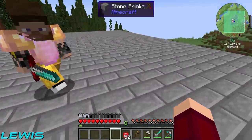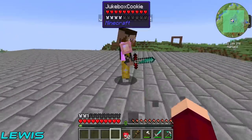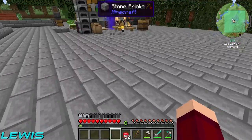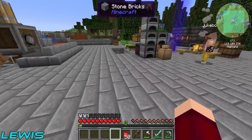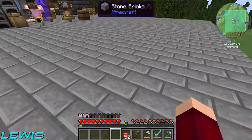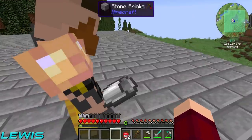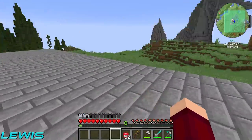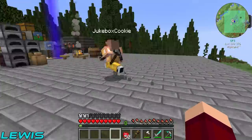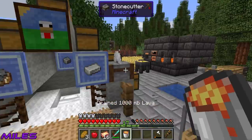We should make multiple cobblestone generators, not just one. Is there a way to limit the space they use? Down there we were doing it where water flows onto one block and lava flows onto one block — would that work? Yes, and it reduces the size at the same time. I've got a bucket of lava; you get a bucket of water.